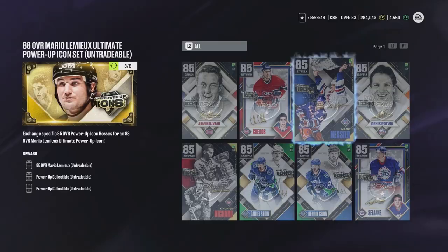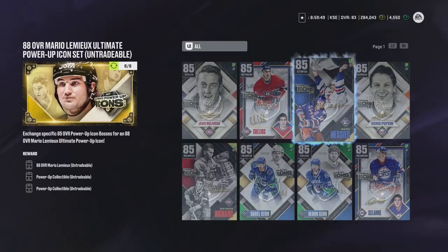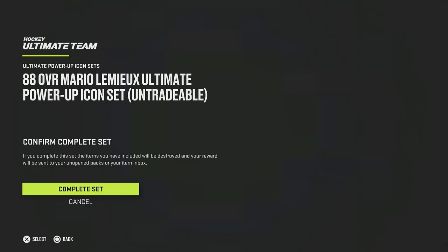Making all these players — you gotta make 4 per icon on this screen here. So there's 8, and 8 times 4 is 32. It just took a lot longer than it should. They should make it a lot easier to get this done.